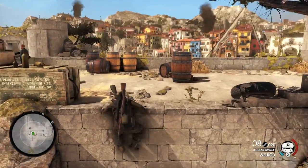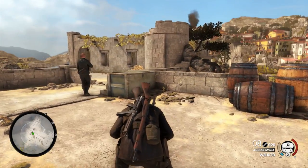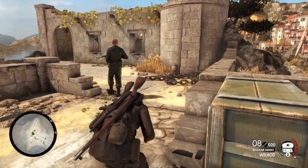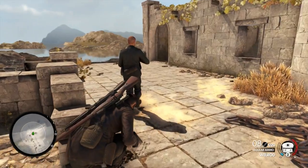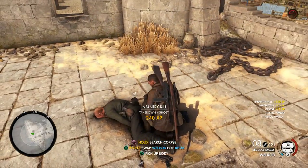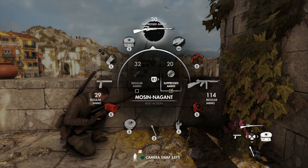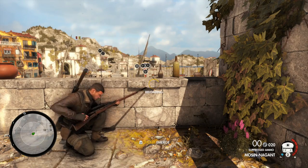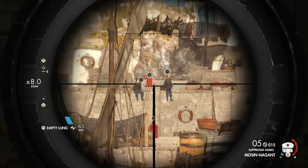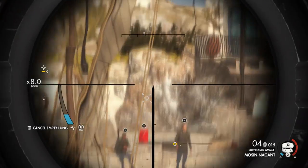So he hooks up with the partisan resistance, gets a few pointers from an OSS operative, and Rebellion have basically given him an awful lot more possibilities for when he's out in the field. The maps are all now huge and open affairs, in contrast to the long linear levels of before, and they're absolutely stuffed with patrolling soldiers. You can complete each by effectively just heading to the main objective and making good your escape, but every single level is also preceded by a little area in which you talk to a handful of people and check in with Allied Command via radio. They give you a few extra missions to add to your mission objective list.